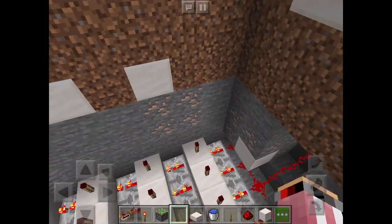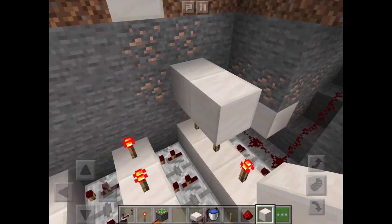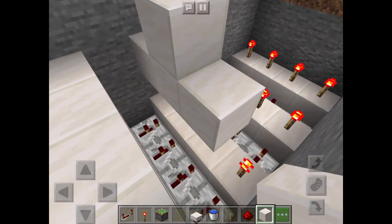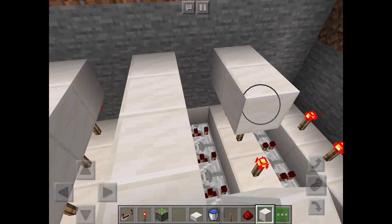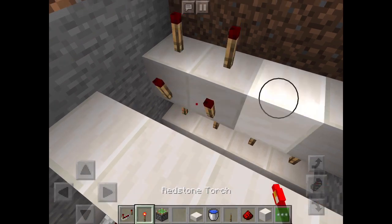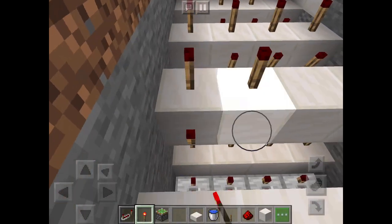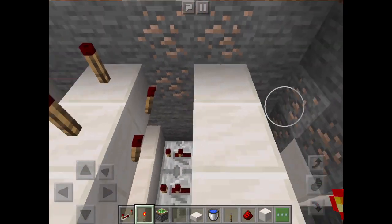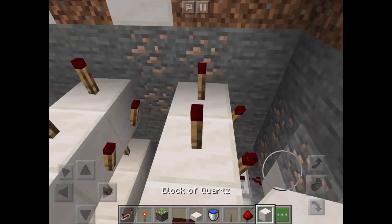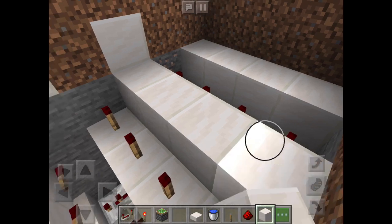Now take blocks of your choice and put them on top of these redstone torches like so. Pretty much just repeat the process. Now place redstone torches on the top and on the side. Then place blocks on top of the torches on the side — not on these, but on the ones on the side.